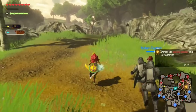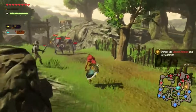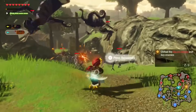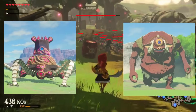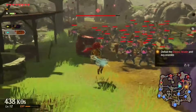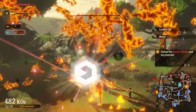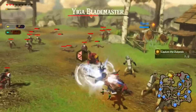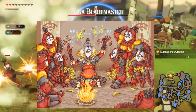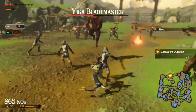Next up, we have Hyrule Warriors: Age of Calamity for the Nintendo Switch. This game reused a lot of enemies from Breath of the Wild while adding some interesting new ones, with Guardians, Hinoxes, and Lynels now having new variants such as Electric, Fire, and the new Malice variant. These variants don't add much weirdness per se, so I'll just declare the Yiga as the weirdest enemy in Age of Calamity, for the same banana-loving reasons I discussed when we covered Breath of the Wild.